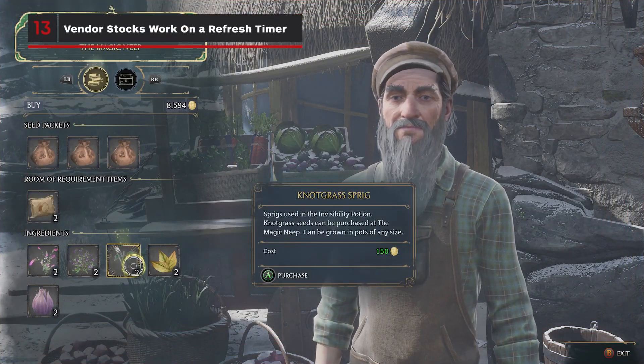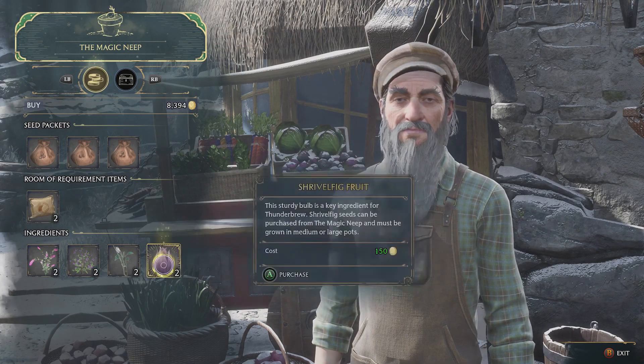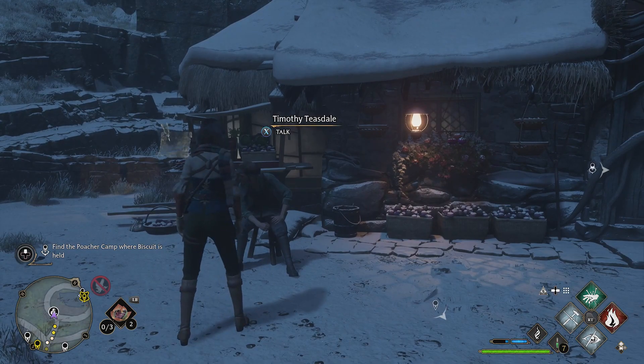If you plan on buying Mallowsweet leaves instead, the stock for these leaves is extremely limited, and vendors will only restock after two and a half days have passed. Thankfully, this can be fast-tracked with the wait feature mentioned earlier. It's a bit tedious, but it'll get the job done.